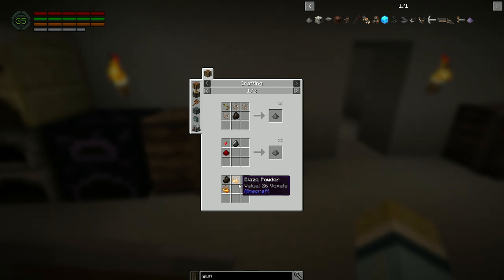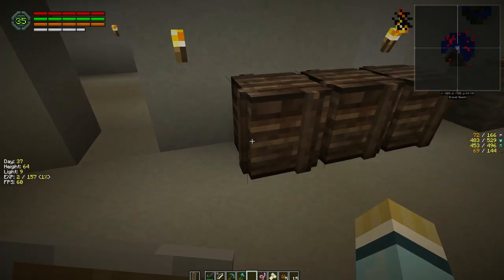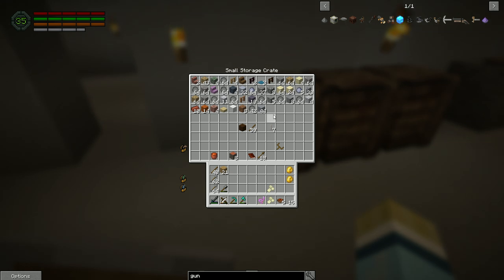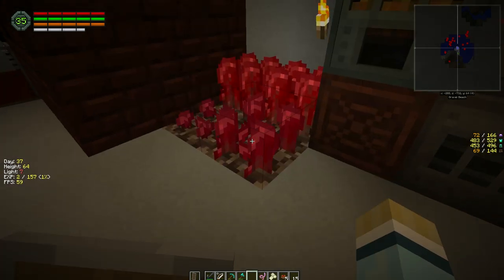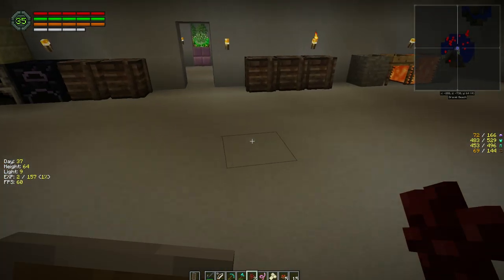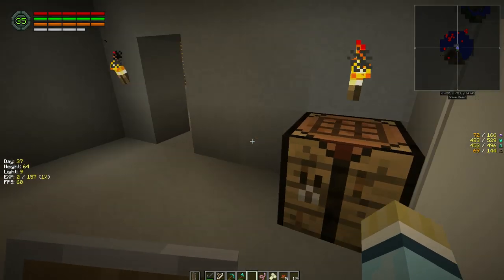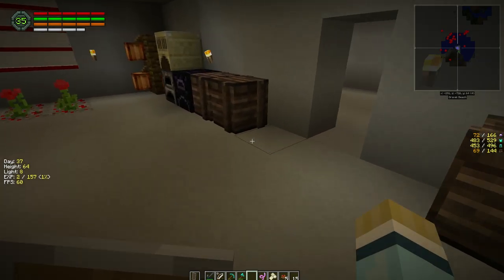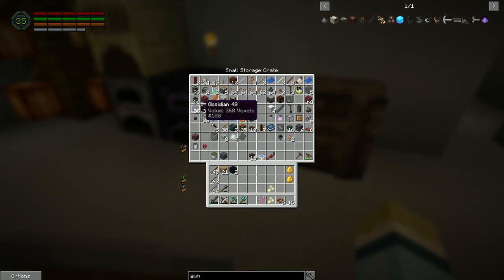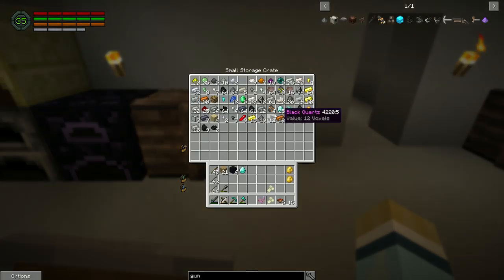That's the only way we can do it. So we need to get our second level of bricks up and running. Let's cook these into bricks - second level concrete. We're going to build an enchanting room today. An enchanting table takes four obsidian, two diamonds, and a book.